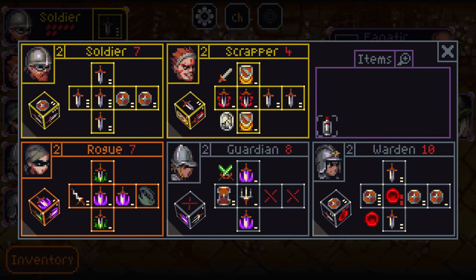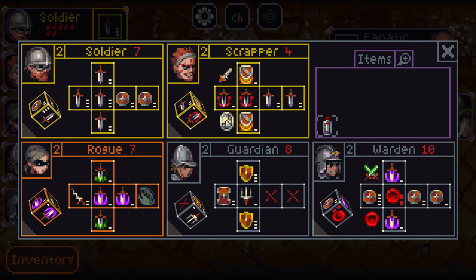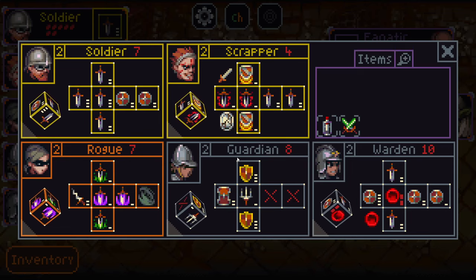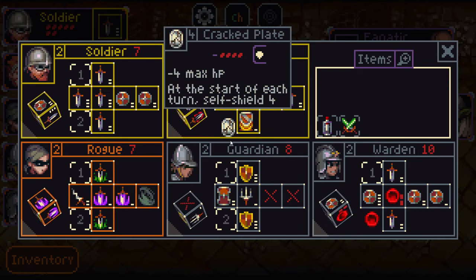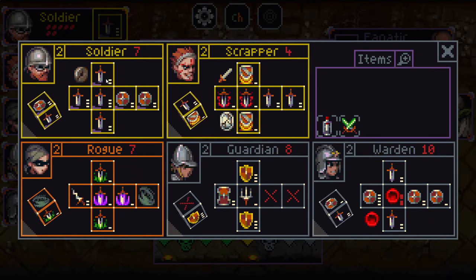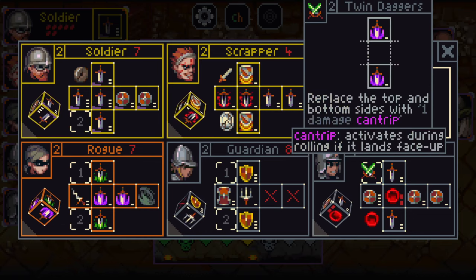Copying on the guardian would kind of suck because the twin daggers wouldn't be very useful on them. But maybe then I just don't equip the twin daggers — they just have the short sword and cracked plate. I'll go with the cracked wheel. Let's put the cracked wheel on the soldier because I'm pretty happy with all of their sides, and then we'll have much more flexibility for our other characters.